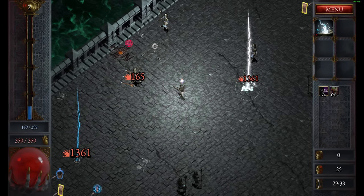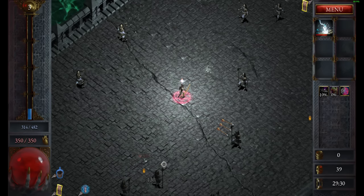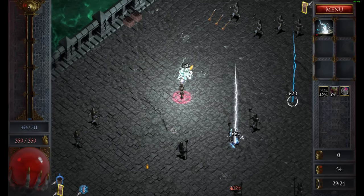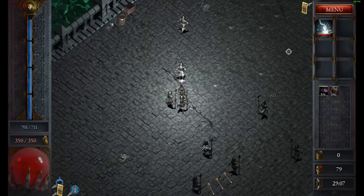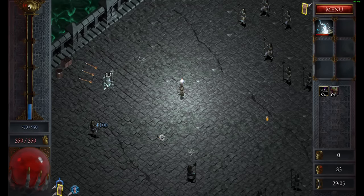Early on, just focus on getting a little bit of movement speed if it shows up. Otherwise, projectile amount is always great. Or area attack speed — there was movement speed but I prefer the attack speed to get a few more kills. Crit is also incredibly helpful because you want the Lightning Strike to crit a lot. There's an upgrade that turns it into an AoE attack and that only happens on crits, so you want to crit relatively often. There's even more crit — let's take that.